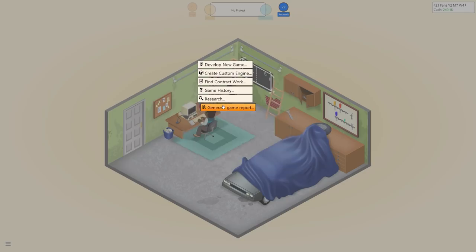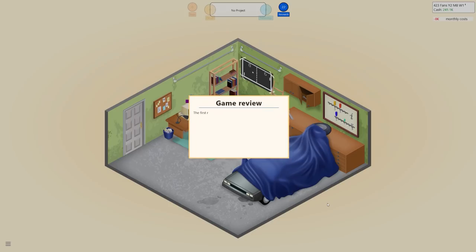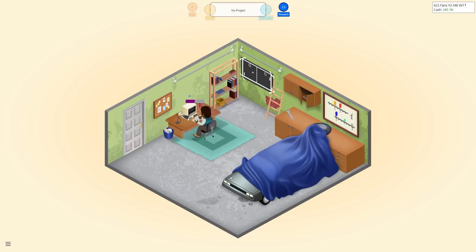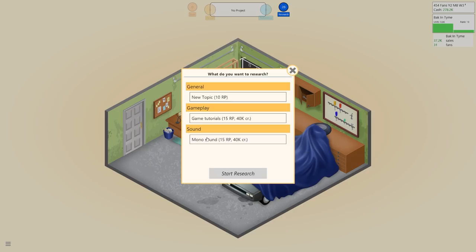We release Back in Time. There's now mono sound in the research options. Reviews for Back in Time: a 7, another 7 praising world design, 'beautiful' by Game Hero, and 'quirky but good' — no great standout scores. The game report suggests sound is quite important for this type of game. We'll research mono sound and then create an engine with everything needed before making another game.